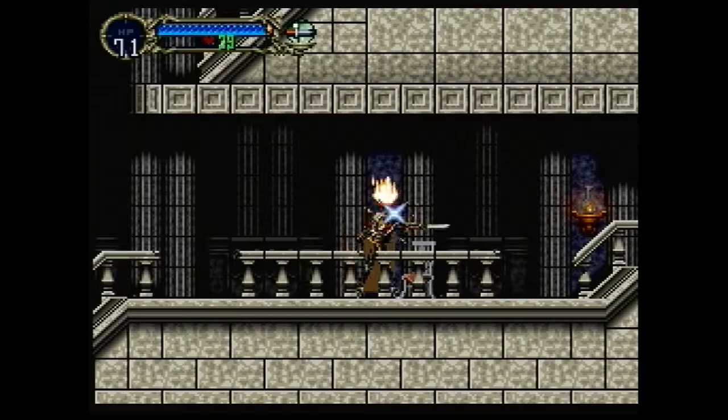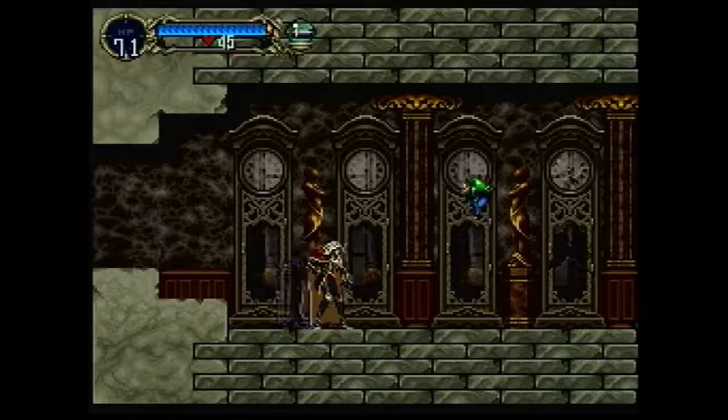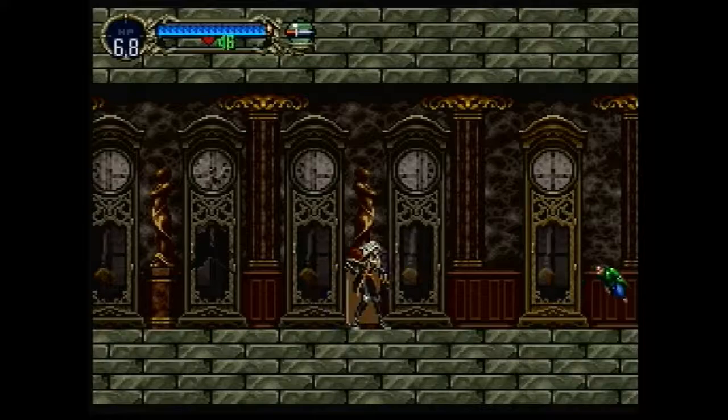We'll just kind of gloss over getting all the way back up, kill that table one more time, and we're going to head up to the right into the clock room with another super annoying little dude — the Flea Man. I need to be able to one-shot those guys and the knife just isn't quite strong enough to do that, so we're going to have to switch back to the short sword. There we go, that's more like it.